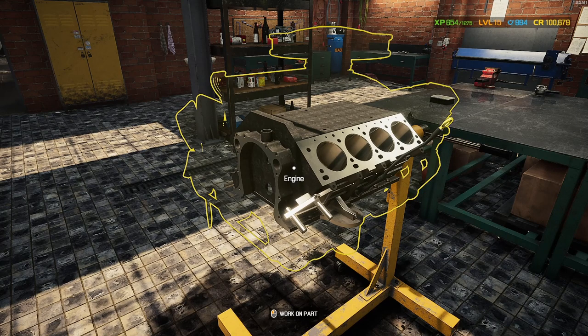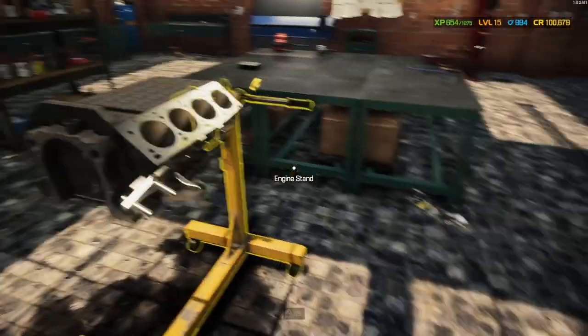Okay guys, I stripped the engine, and now I'm going to give you one of the most important tips. The biggest problem is it looks like you're losing the engine — but you're not. You need to think about the engine stand as a closed circle: keep using it until the block is back in the car, and then you get the engine in your inventory. Let me show you what that means.